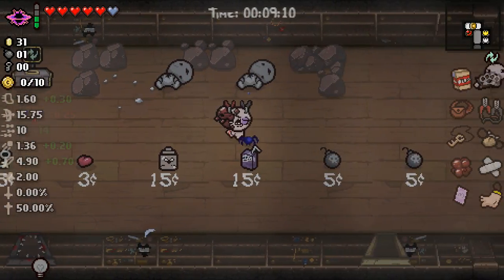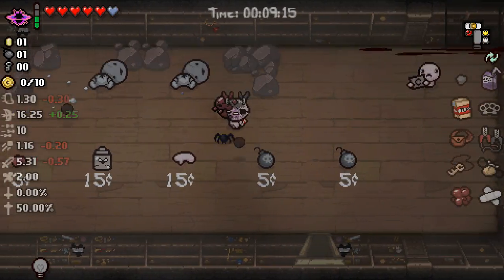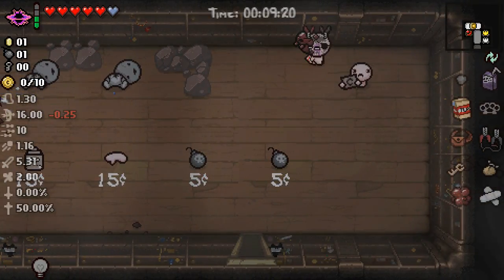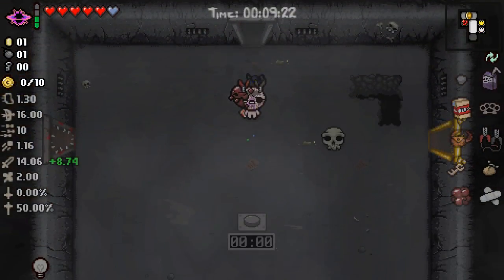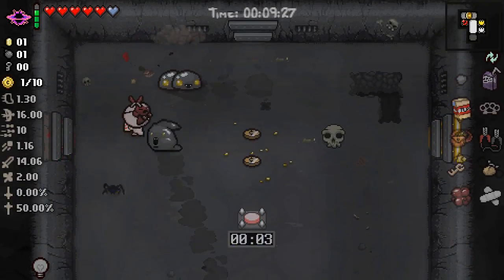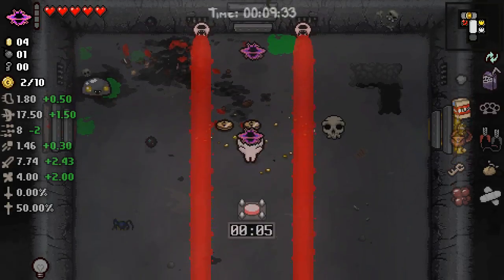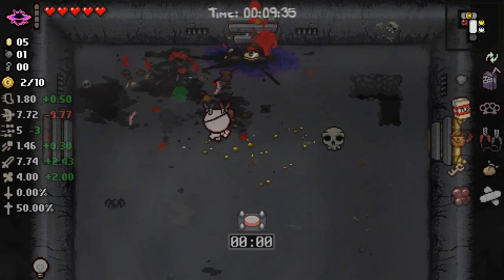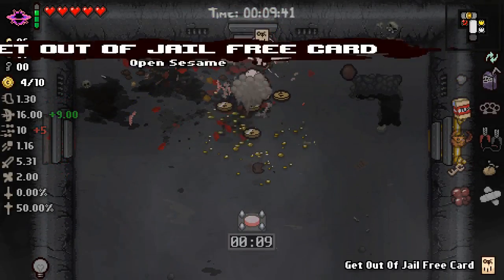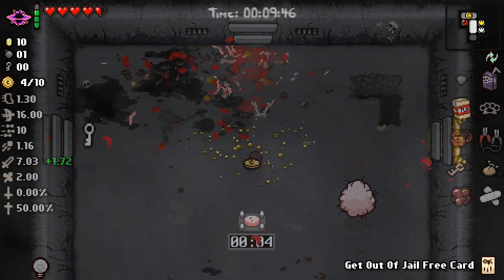If we can get some more luck upgrades we definitely want to take advantage of those. We're definitely going to take Jesus Juice - it's a damage up. Lump of Coal gives us a damage up from luck, so we want that. Jar of Flies is pretty useful. I don't know how it interacts with Dim Bulb, but we're probably going to take it anyway. Even if it doesn't interact with Dim Bulb, I think it's going to be really helpful for us. Get out of jail free card - that's not very useful, that's going to open up all the doors.